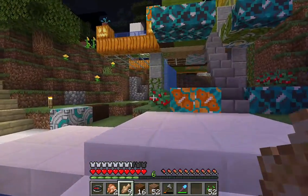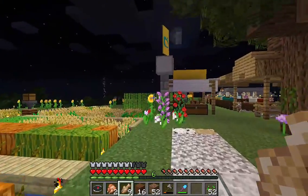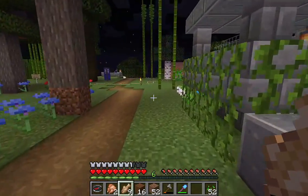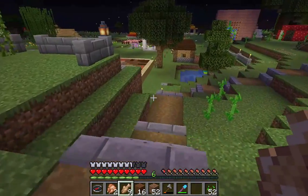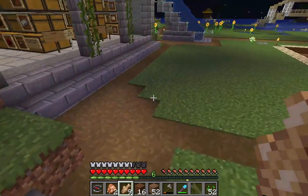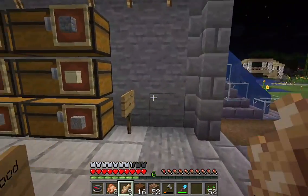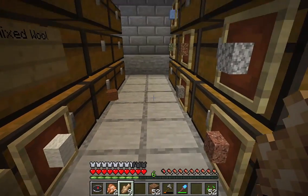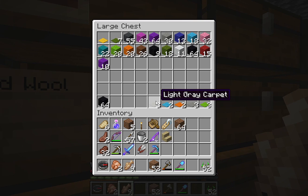I want to show you the thing we've been working on. Here's the TARDIS banner. Wool — so let's make some carpet. We got gray carpet, orange carpet. I feel like we've done all these colors. I don't know if it requires more than one, so we'll just get two.